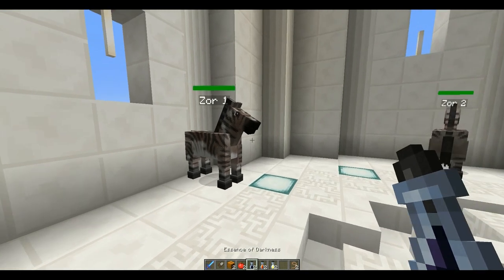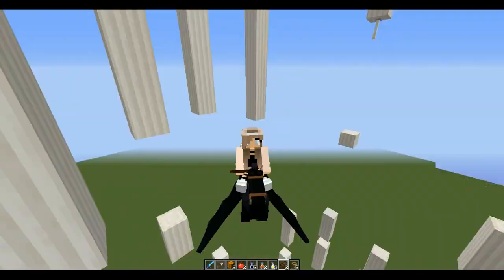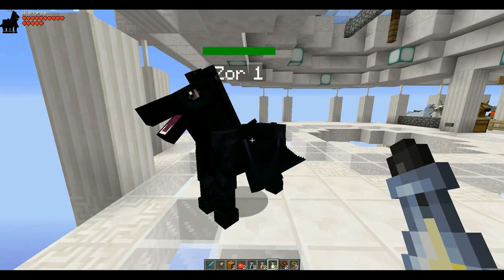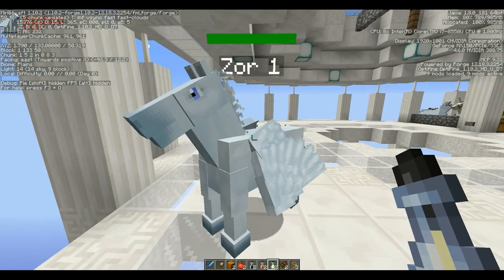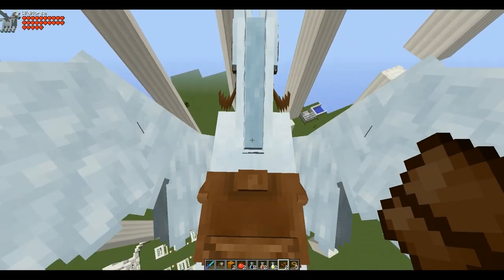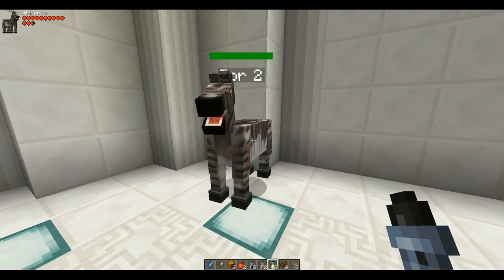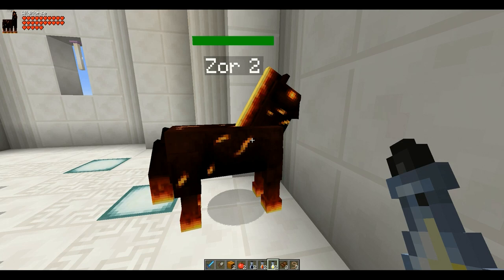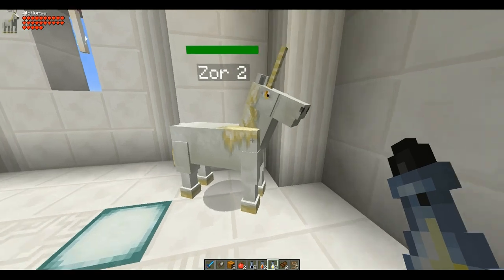For zorse one, give it the essence of darkness, then fly it up to cloud level. Just for reference, we are at Y133. So there you go — you have your pegasus. If you want to go down faster just hold Z. Now to get the unicorn, give it an essence of fire and then an essence of light. Even though it doesn't show you that it's flickering, just click on it once. To breed them, give them an essence of light.